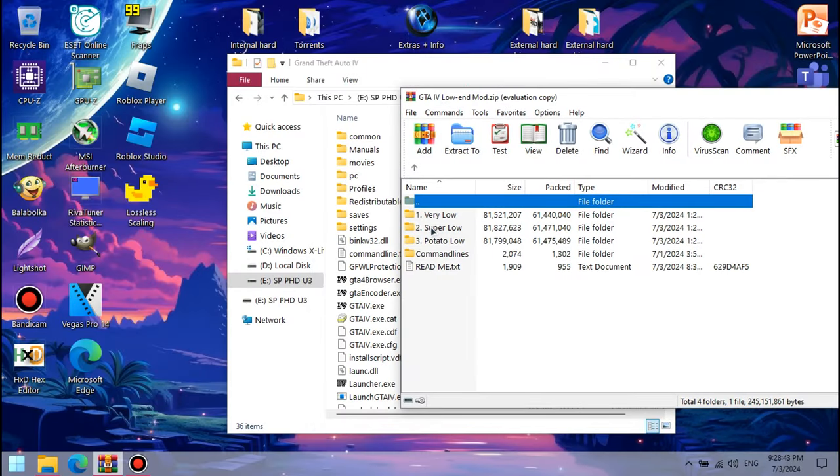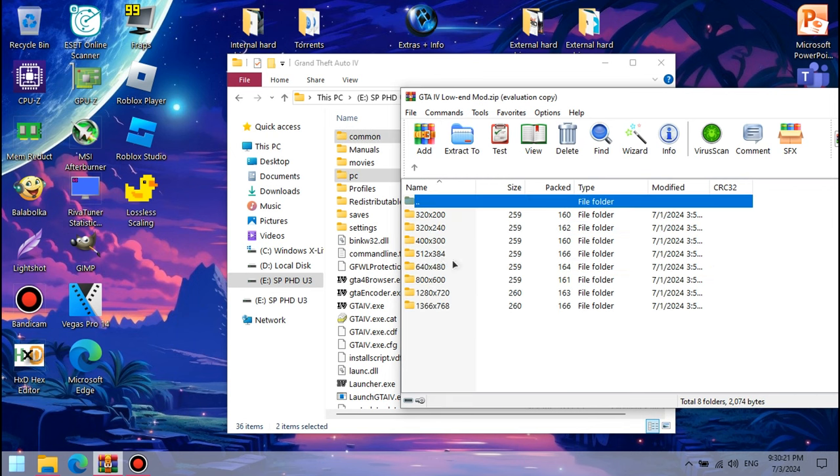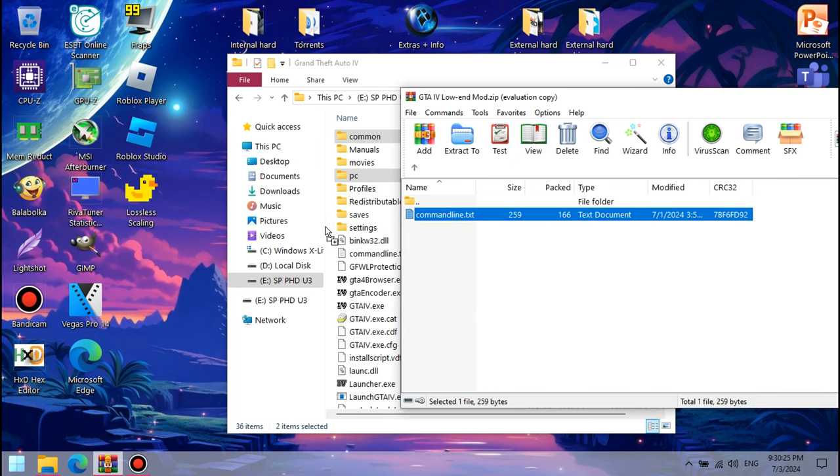Instead, we're going to try out the super low preset, which is actually higher than the potato one, and a resolution that isn't lower than the Nintendo 64 and PS1 — like, for example, 512x384.